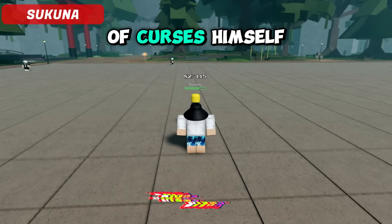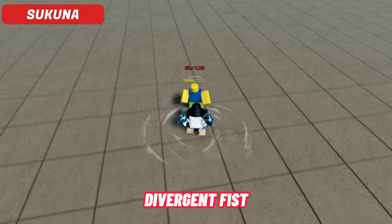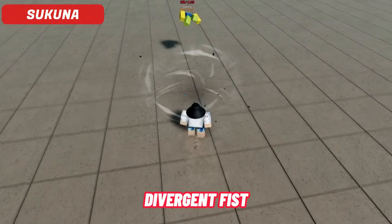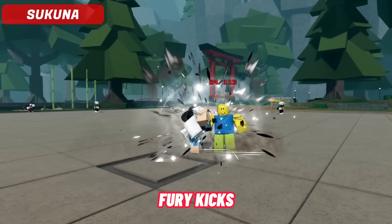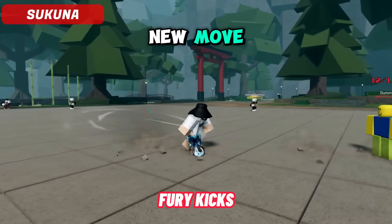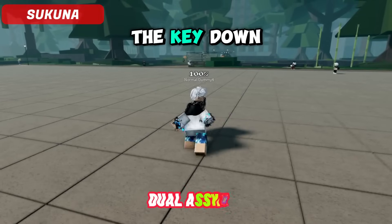Next up, of course, the King of Curses himself — Sukuna. Now this is Fury Kick, a new move. It has a variant called Dual Assault if you hold the key down.